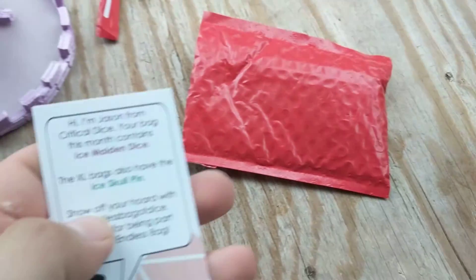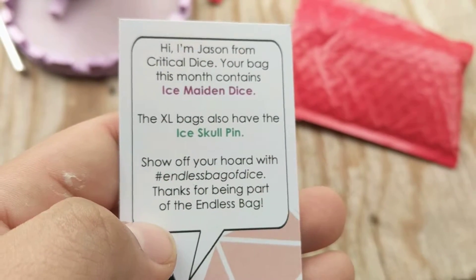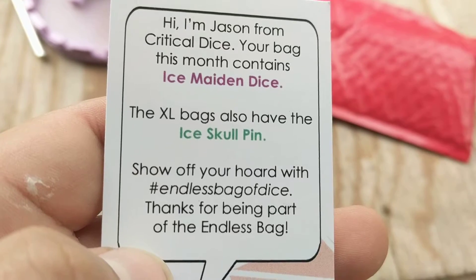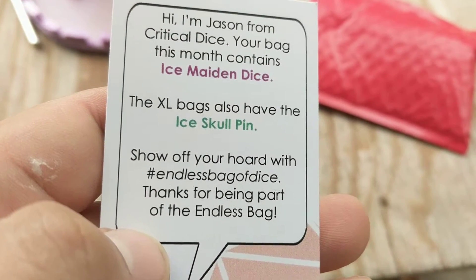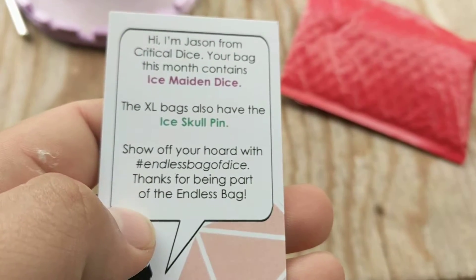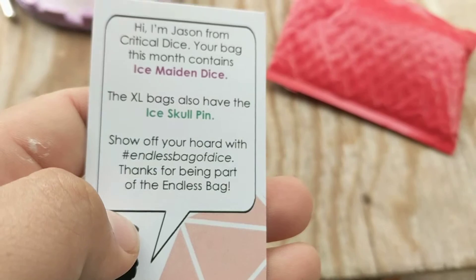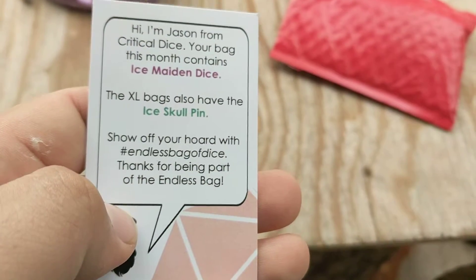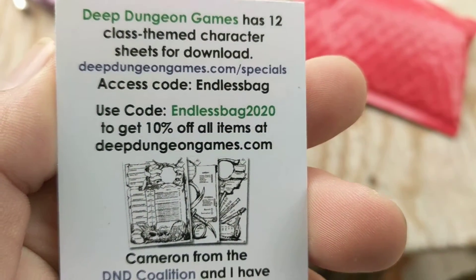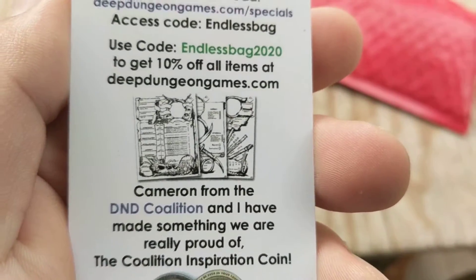Let's check out this card real quick. It says: 'Hi, I'm Jason from Critical Dice. Your bag this month is Ice Maiden's Dice.' It looks pink. It says the XL bag also has the Ice Sculpium. On the back: Deep Dungeon Games — 12 class-themed character sheets. Download using code endlessbag2020. Also: 'Show off your hoard. Hashtag endless bag of dice. Thanks for being a part of the endless bag.'